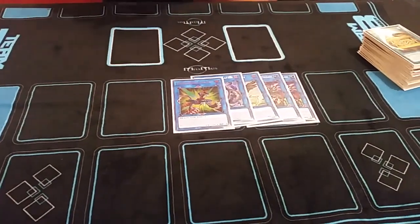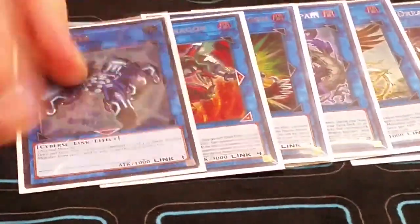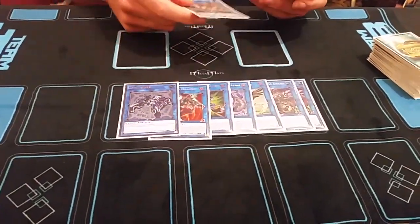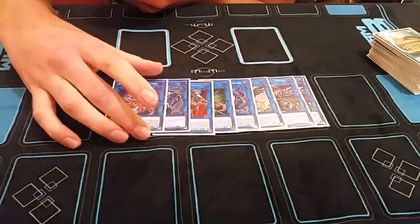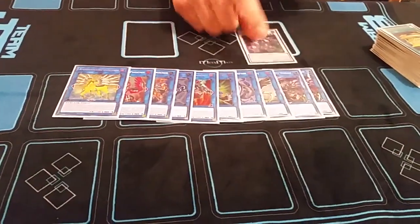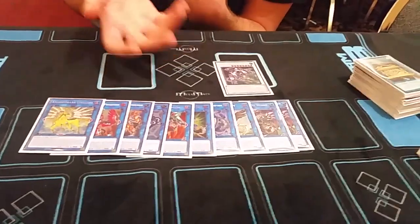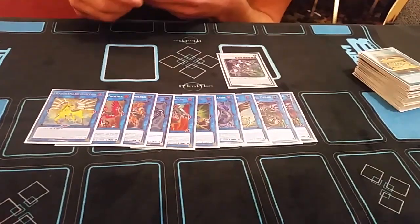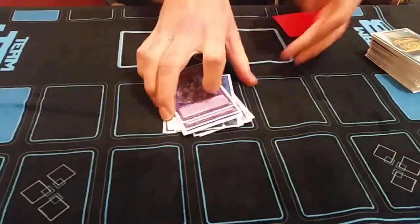Triple Burst came up a lot versus Trickstar and Sky Striker to go Borrelload. Link Spider sometimes off the Sky Blaster plays — you need to summon him before going into Saryuja. I played Cerberus; Cerberus is how you out that board actually. I played Phoenix and Unicorn — pretty standard. I played Crystal Wing over the Hot Reds. That card only negates monster effects compared to any card, but it includes the turn-destroy clause. And then triple Colossus — pretty solid.